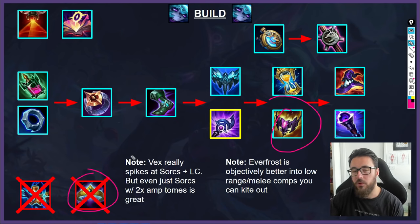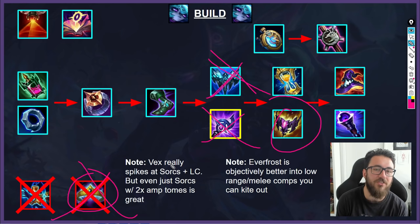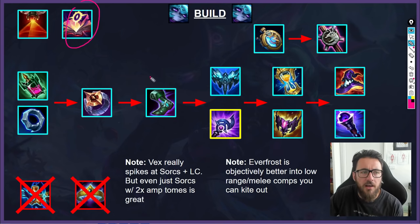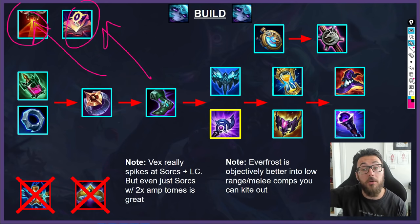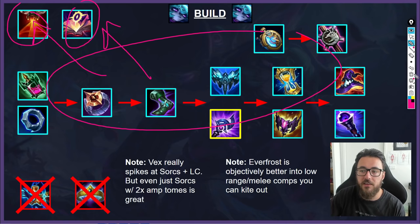Crown doesn't really make sense for Vex's identity. Whether you're playing peel facilitator style or burst-oriented assassin-style, Crown doesn't fit. You already have plenty of self-peel with your fear, your W, and Zhonya's - it's just overkill and leaves you with no threat. Mejai's is very important if you're snowballing. Then Sweeper later on once you're starting to snowball, because you're going to be shoving and moving. Don't overcomplicate it - unless you're D2 and above, I wouldn't fuss over these item builds too much.